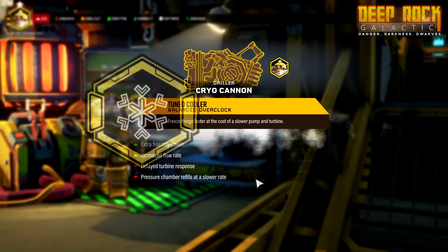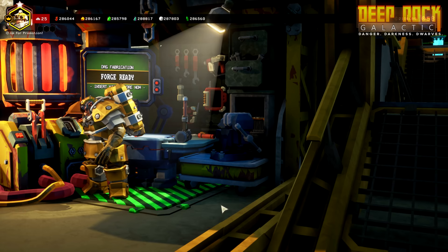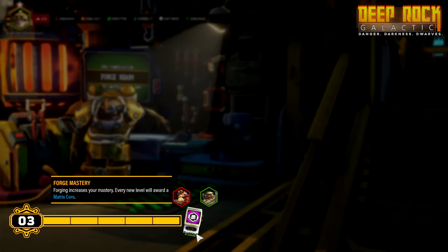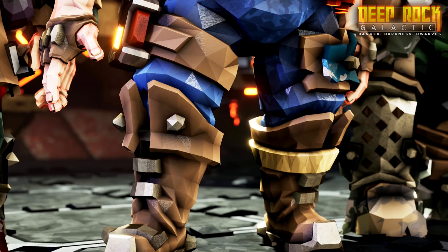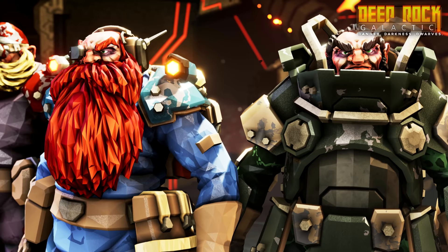And lastly, a new addition to the Forge. Previously, Forge Mastery granted completely random infused Matrix Cores. Now you'll be given a choice — two character classes are picked at random, and you pick which of them gets the core. Some choice is better than no choice, as they say.